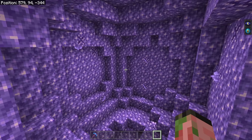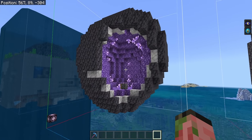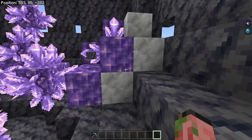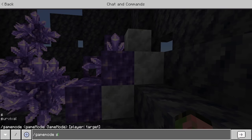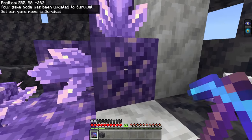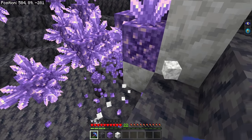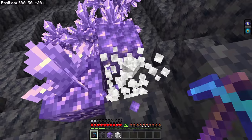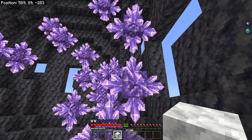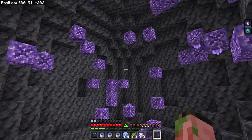This right here is a standard geode found on the ocean floor — notice it's actually full of air even though it generated underwater. Once we remove all the excess blocks, you can see it's a fairly large structure. What we need to do is clear out the entirety of the inside — remove all the calcite blocks and the standard amethyst crystal blocks as well. When doing this, be very careful not to break the actual budding amethyst. There is no way to acquire, move, or replace these — if you break it, it is gone forever.